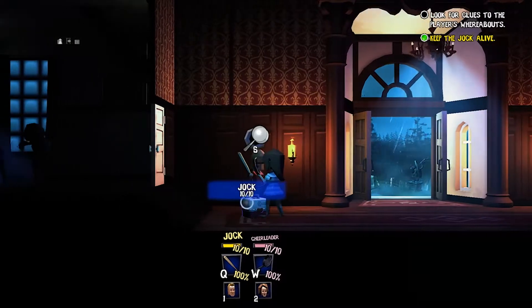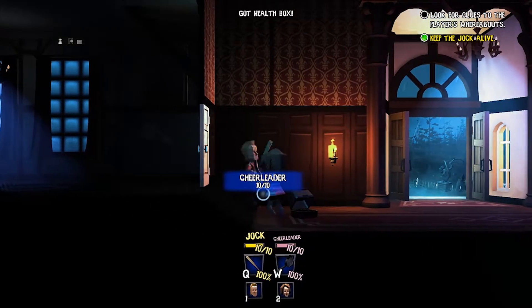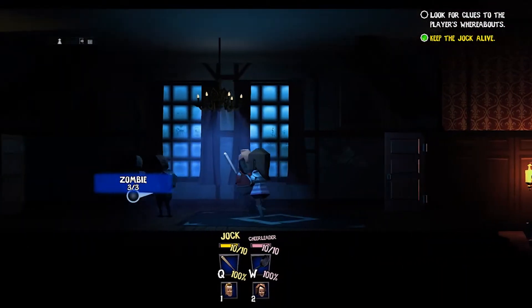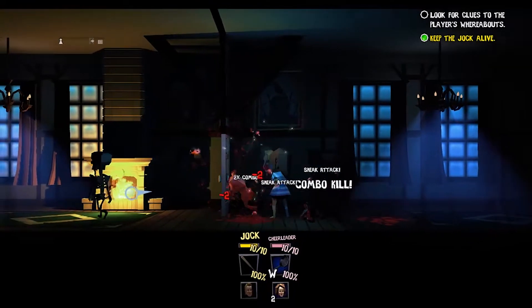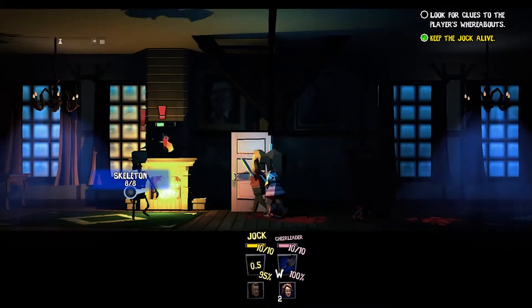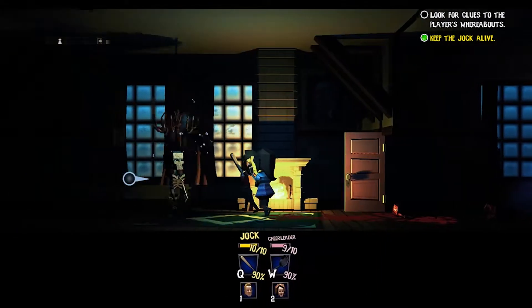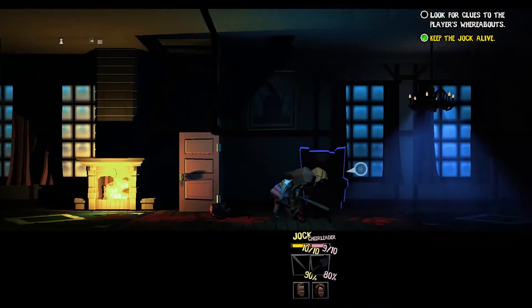The club consists of your traditional horror movie character tropes, including characters like the goth, the cheerleader, the jock, the nerd, and more. As you progress through the game you're able to expand the club with more characters you find and recruit in the mansion. Each character has their own starting weapon, skill tree, and special abilities that make them incredibly useful as you take on more cases, and you're able to take between one and three club members with you on each case depending on the mission parameters.